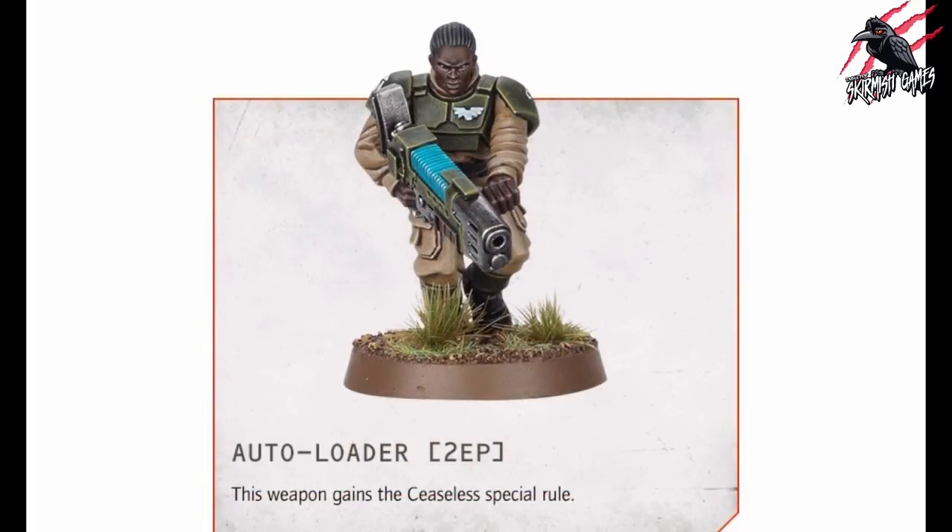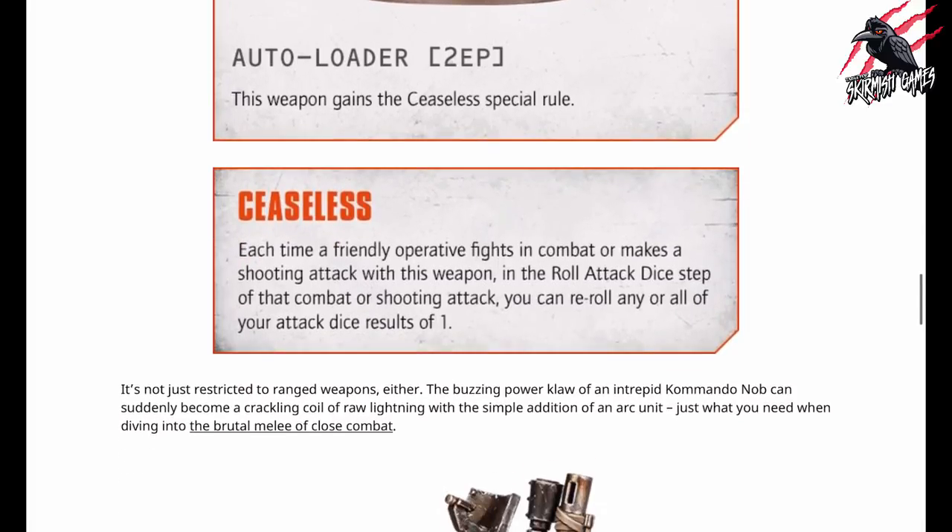In this example we've got the autoloader, again 2 EP. This weapon gains the Ceaseless special rule. For Ceaseless: each time a friendly operative fights in combat or makes a shooting attack with this weapon, in the roll attack dice step of that combat or shooting attack, you can re-roll any or all of your attack dice results of one. So it gives a bit of extra chance with re-rolling ones — and if your operative makes a good number of dice rolls for their attack, this would certainly come in handy.